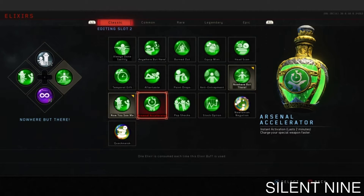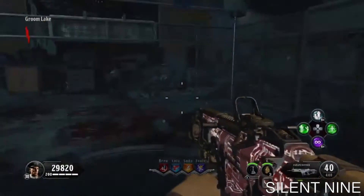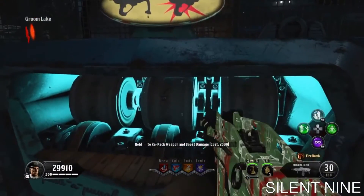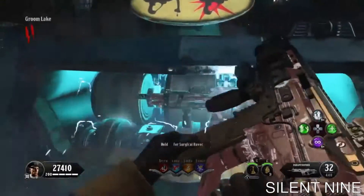Once you have that, load up into the game and get your pack-a-punch weapons. I recommend getting pack-a-punch weapons with a lot of ammo because it helps, but you will be able to pick up max ammo in this glitch so you don't have to worry too much about that.